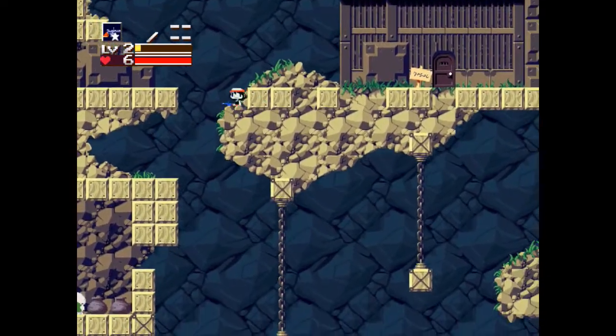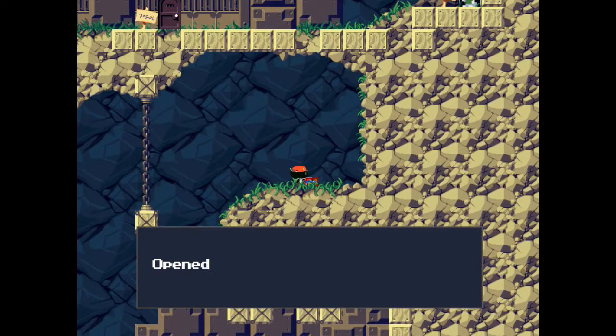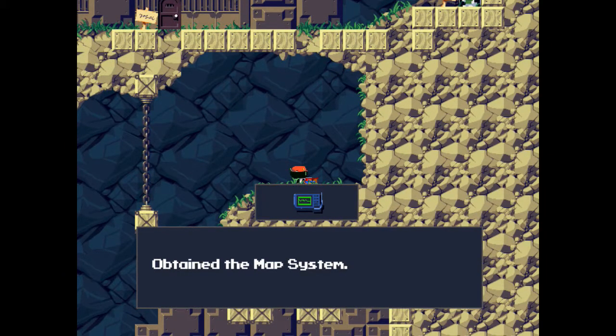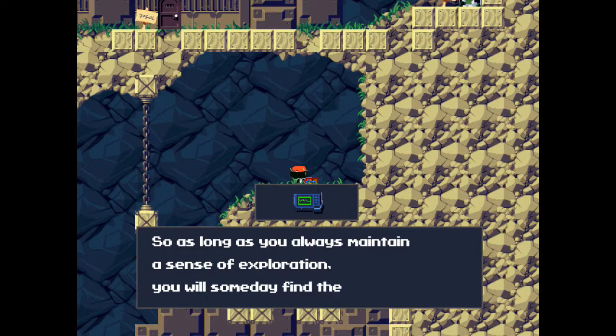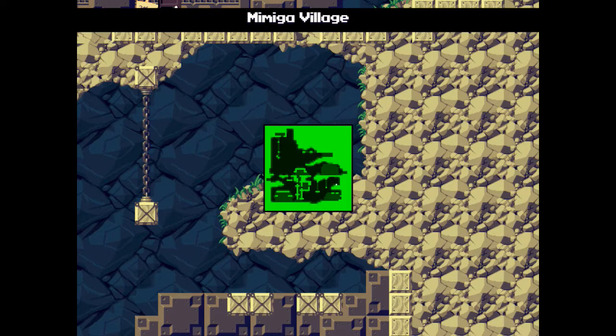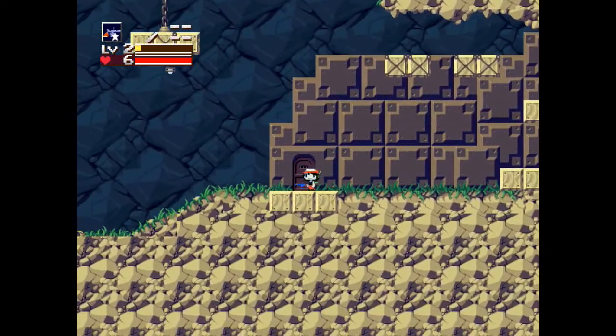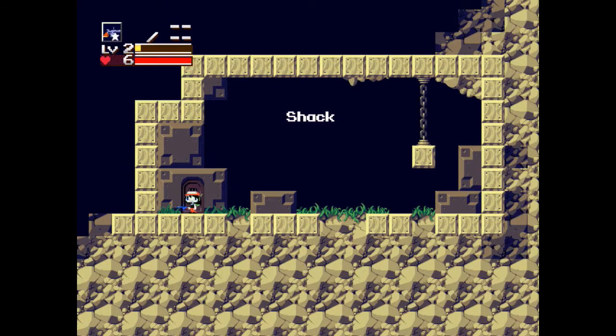I think I can get up here - yes, I can. And we have the map system, kinda useful. So as long as you always maintain a sense of exploration, you will someday find a way out. While I'm using the Xbox controller, you just press the right bumper to get there. I don't know what the controls are for the keyboard. Into the shack. And you jerk - I took damage. Damn it.